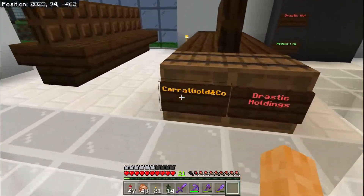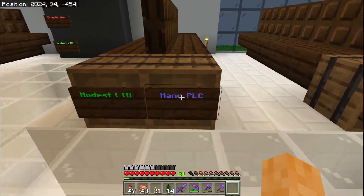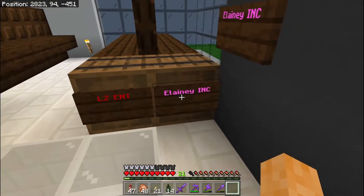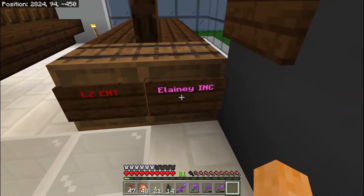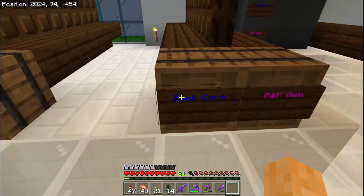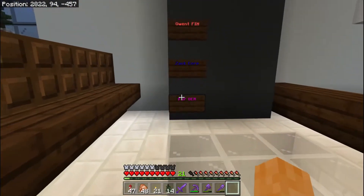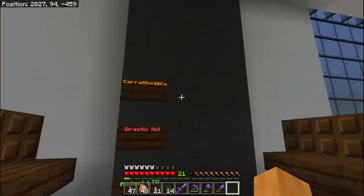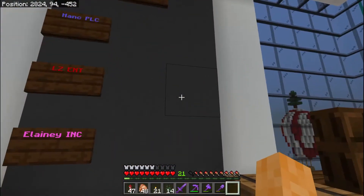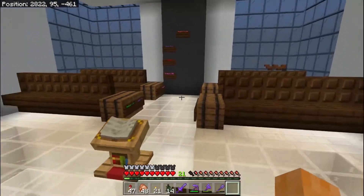So you can see we've got Carrot Golden Co., Drastic Holdings, Modest LTD, Hank PLC, LZ Enterprises — which is ENT, I think, someone correct me if I'm wrong — Eleni Inc., Astro Industrial, Gwent Financial, ZAC Corp, and P&P General. I've put everybody's names and signs on the walls and I'm going to be putting share prices next to them. I've done it like this so I can just change the share prices without having to change the name plates every time, because adding all these colours in is quite annoying.